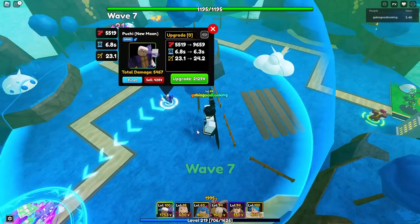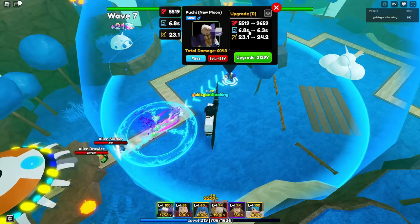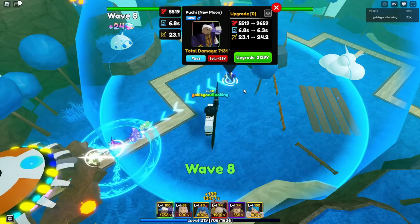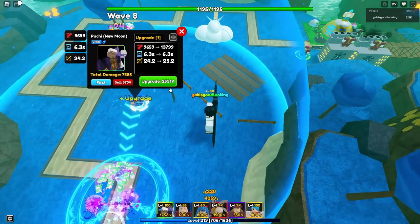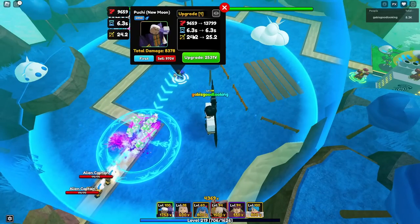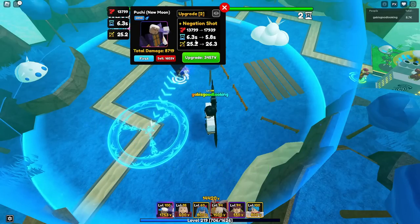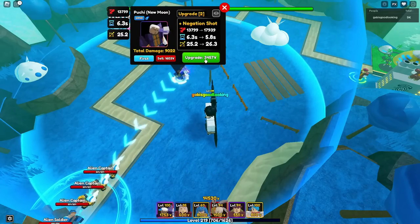Alright, so how much does he cost? We can upgrade him right now. His base stats is 5,519 with a 6.8 seconds ability cooldown and 23.1 range. I do want to point out that I have a strength trait on our Poochie New Moon, so if my stats are stronger than yours, that may be the reason why. Let's go ahead and upgrade our Poochie New Moon. Upgrade one: his brand new stats are 9,659 damage with a 6.3 seconds ability cooldown and 24.2 range. Upgrade two: his brand new damage is now 13,799 with a 6.3 seconds ability cooldown and 25.2 range. In upgrade three, he will unlock a brand new ability called Negation Shot.